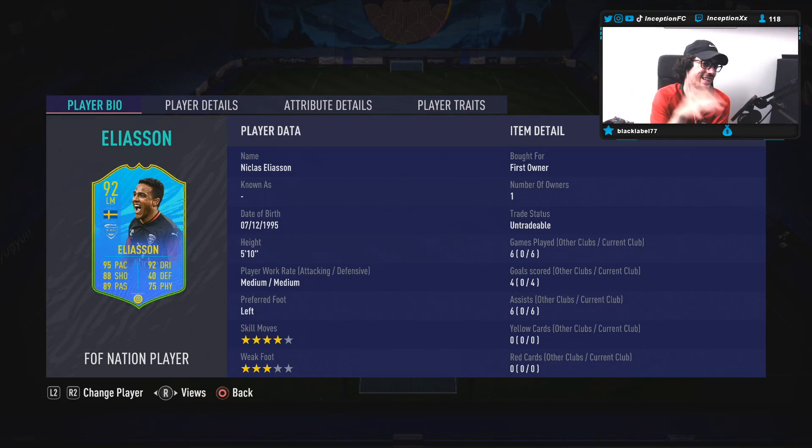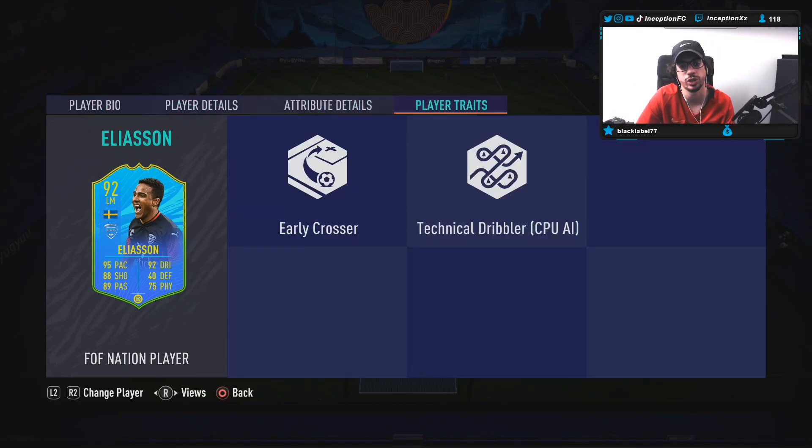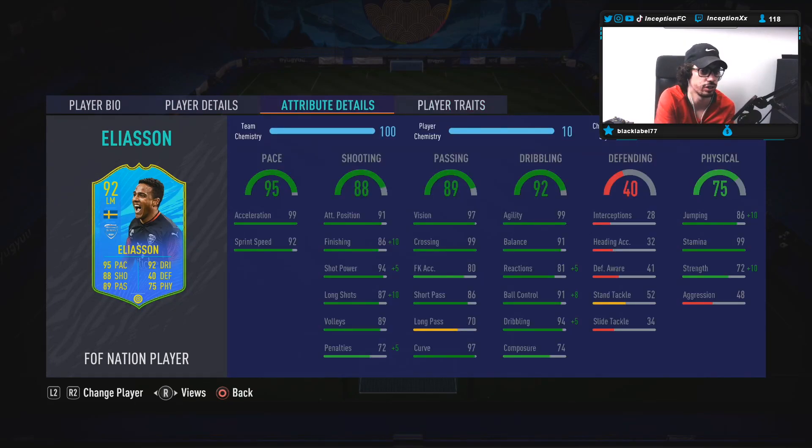In-game we're going to be trying him out at left mid and striker to see how he plays best. Player traits in-game: he does have the early crosser trait as well as the technical dribbler trait. Attributes in-game: he's at 99 for acceleration, 92 for sprint speed, which I think is perfectly fine in this game. If your dribbling stats are set up a certain way, then it definitely works out well. He does have 74 composure to work with, too.